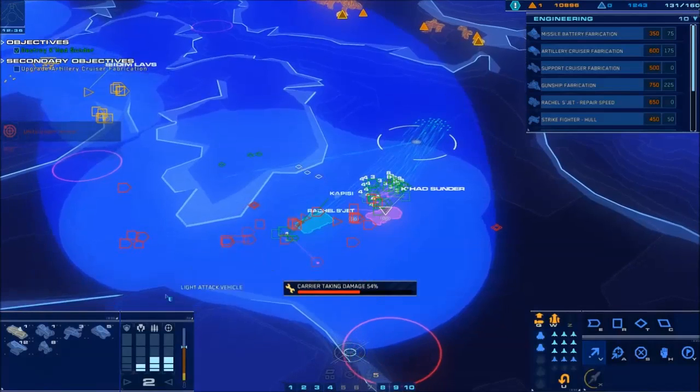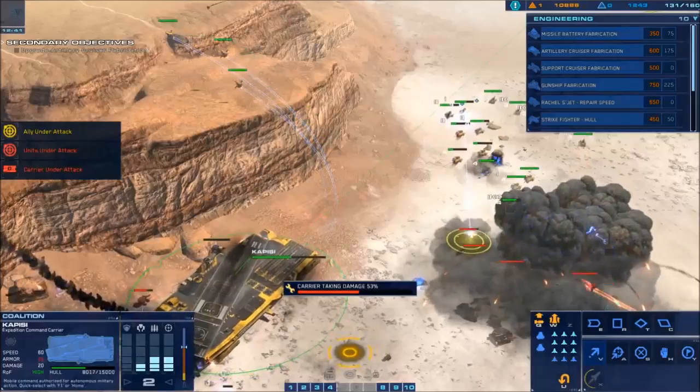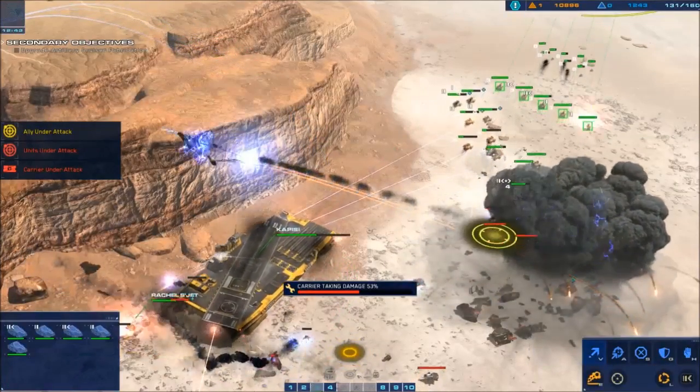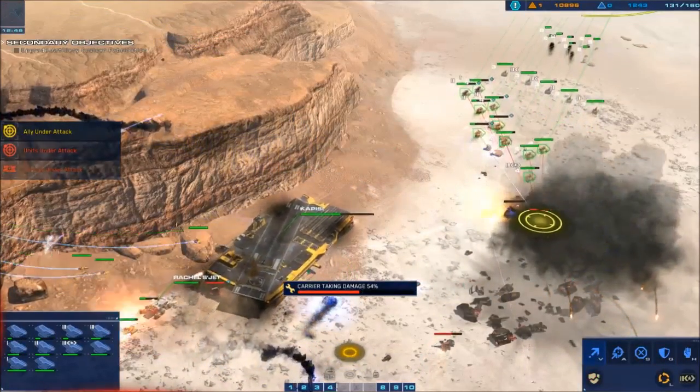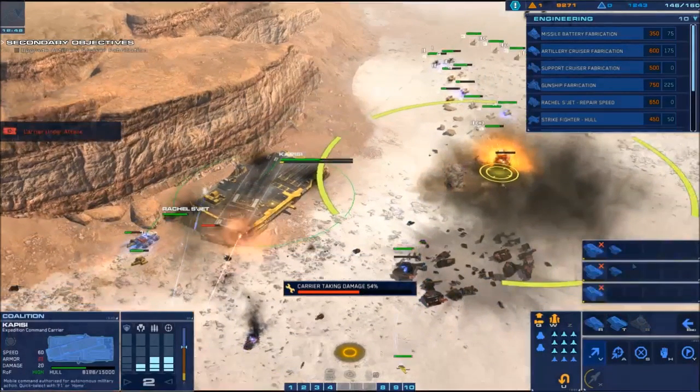So now pull all of your units out of here. You can kind of monitor your control groups — if you're seriously lacking a lot of units, you can build some more. But otherwise, that's the mission.